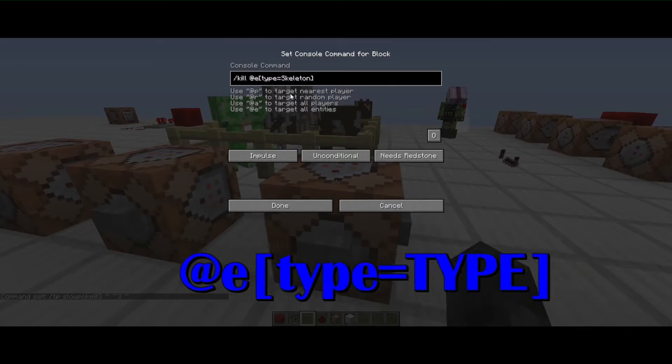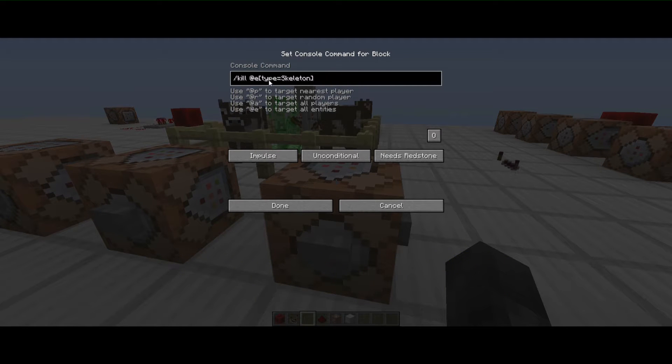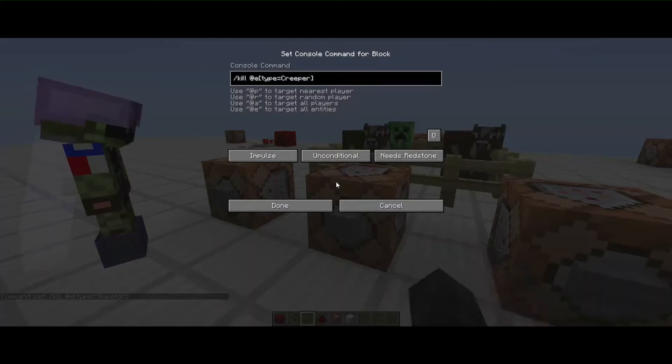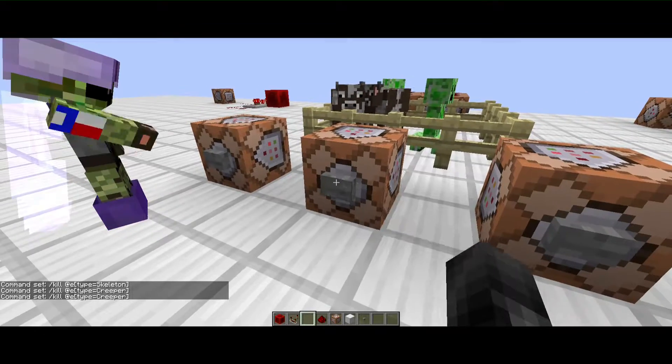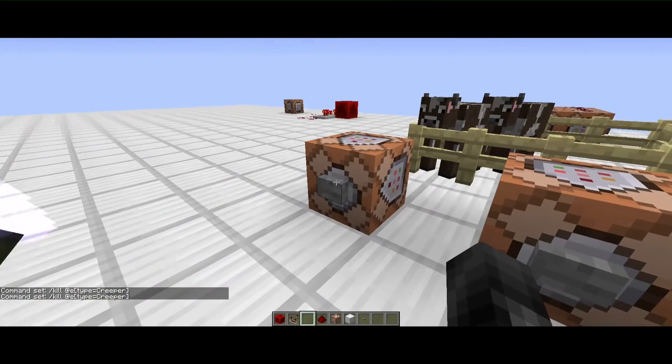Another important thing is the `type` argument. Here we have `kill @e type=Skeleton`. All mob names are capitalized with no spaces. If you capitalize `type` itself, it makes the argument invalid and kills everything. So this kills only the skeletons, and the next one kills creepers.